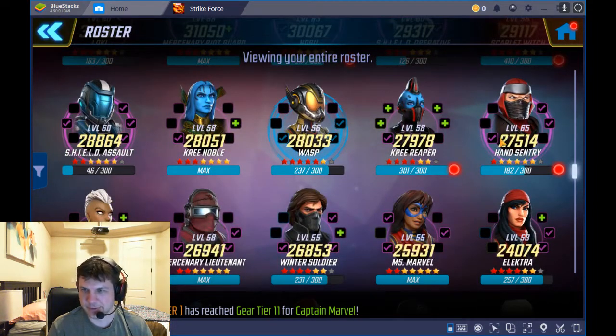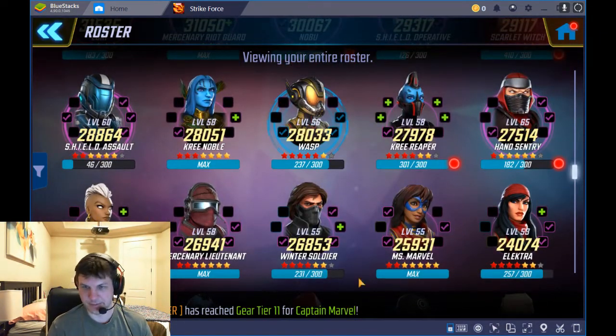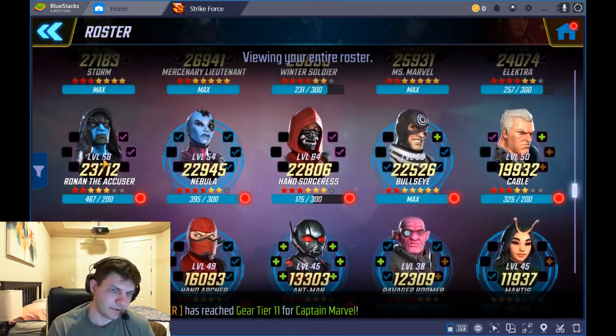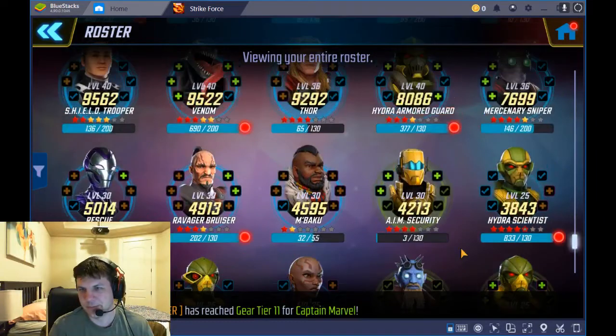Now that I've got Ultron to tier 13, Captain Marvel is my next gear project — I'll be pushing her as high as I can, aiming for three red stars very soon. Other than that, there's not a lot else I'd upgrade right now. Hand Sentry only costs four tokens to go from one to two red stars but I don't have a great use for him. Ronan is actually a pretty solid choice — he's great on Kree teams and excellent in alliance war defense.